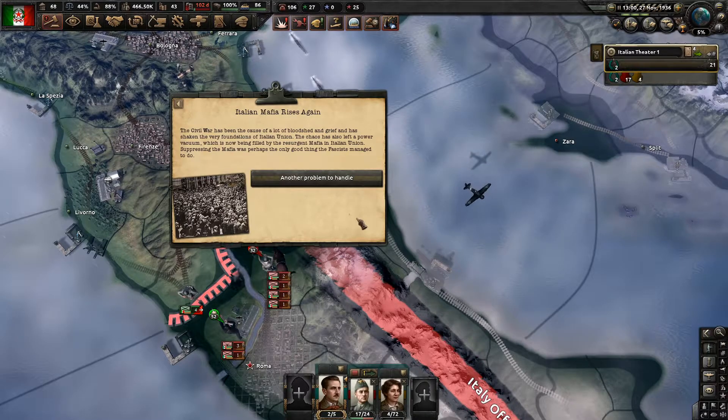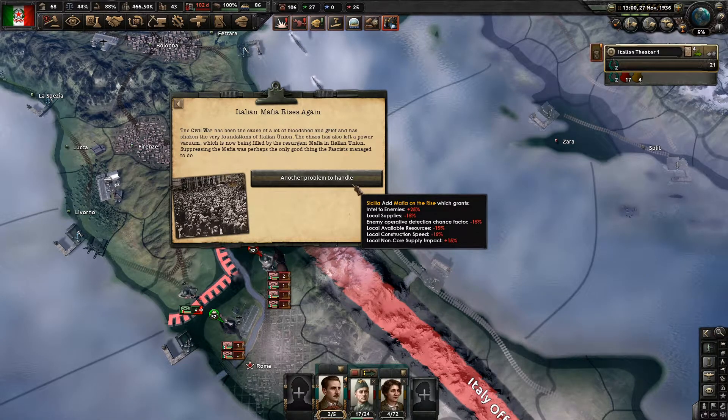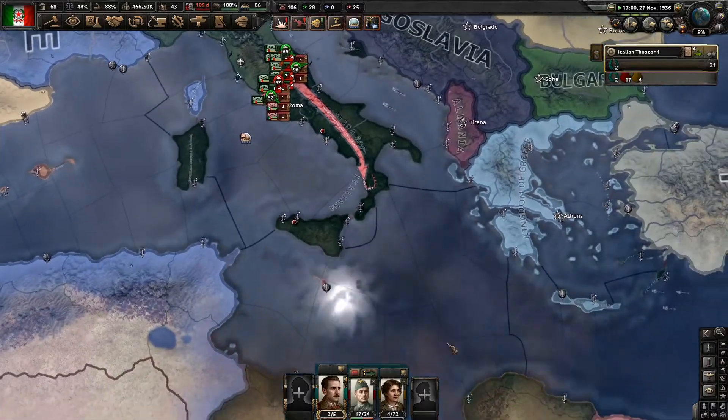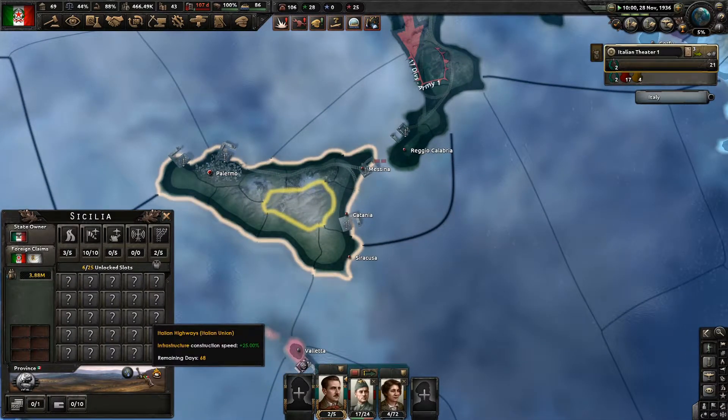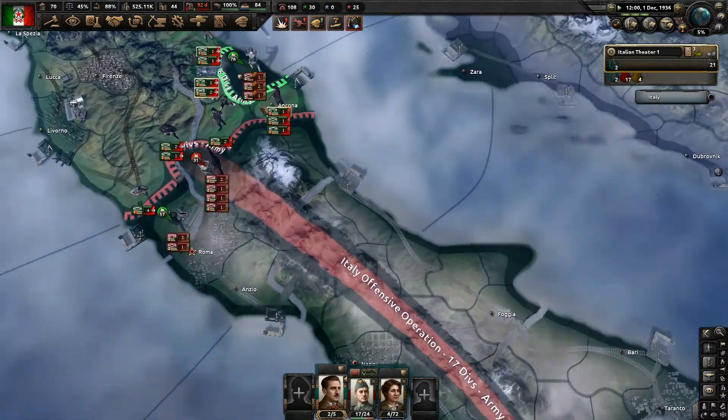The Italian Mafia rises again. The civil war has caused a lot of bloodshed and grief and shaken the very foundations of the Italian Union. The chaos has left a power vacuum now being filled by the resurgent Mafia. We've got modifiers going on down here: infrastructure construction speed, Mafia on the rise. We don't actually have any operatives so that doesn't matter. A little bit of less supply, local resources construction speed - so it doesn't actually affect us, at least not until we are down there.